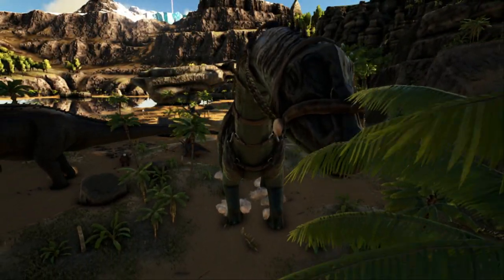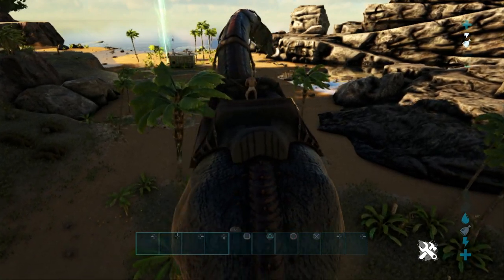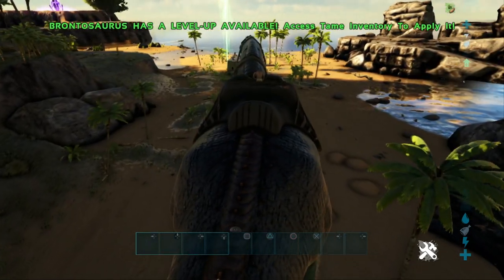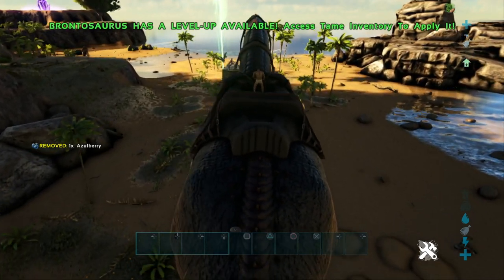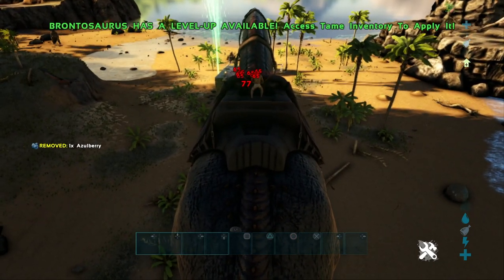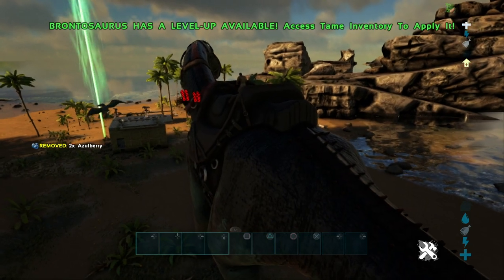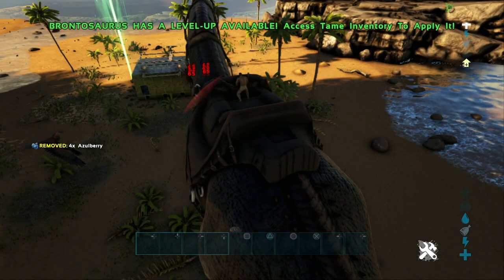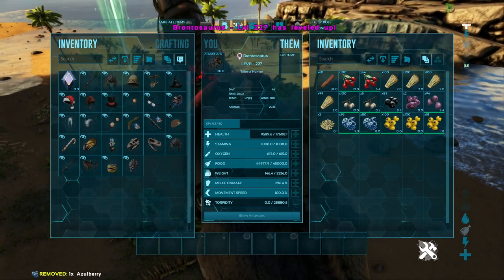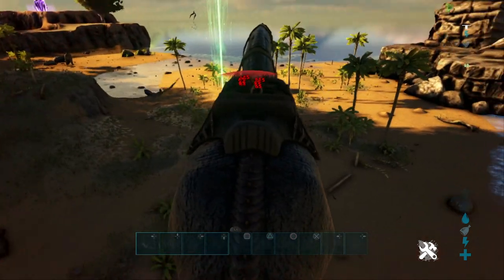Coming in at number 5 we have the Bronto. You can essentially soak turrets with the Bronto — it's a big bait. You can see here the turrets are lining up at us, but you're actually protected on the back of the Bronto. The Bronto will tank the damage for you and you'll be particularly safe on its back. They're shooting at the Bronto because it is in the way of us. With a really decent Bronto saddle you can soak these turrets for an insane amount of bullets because the Bronto has a crap ton of health.